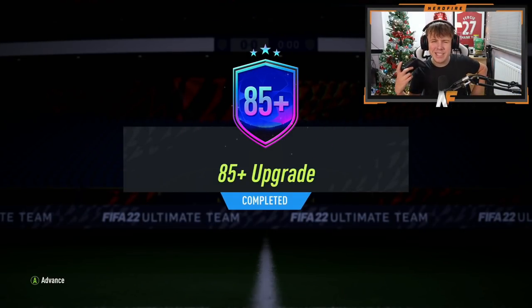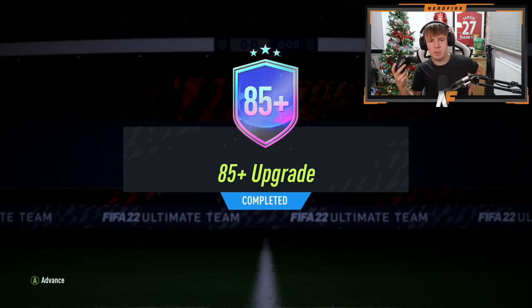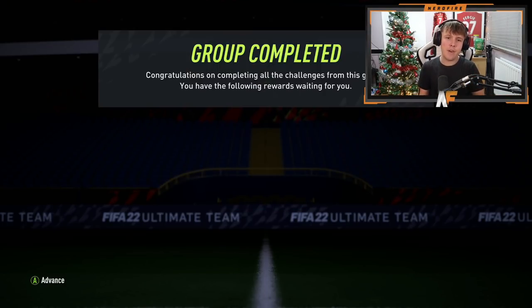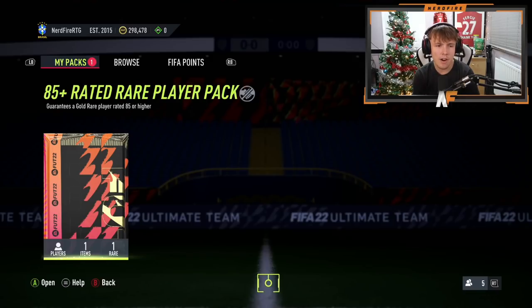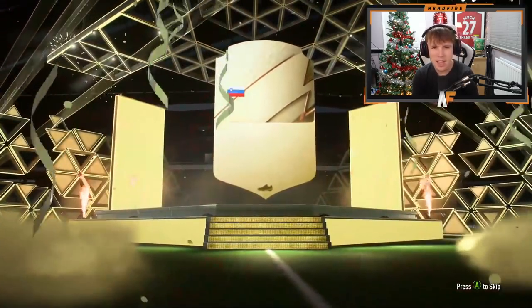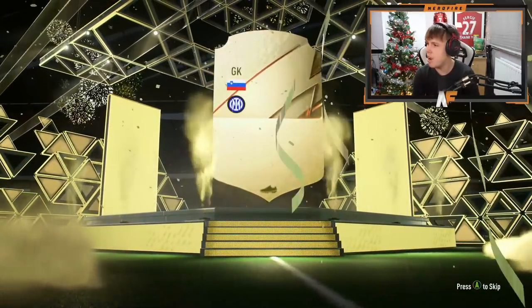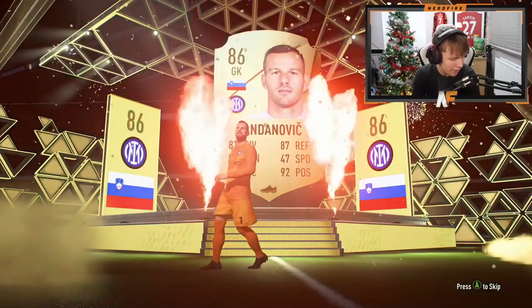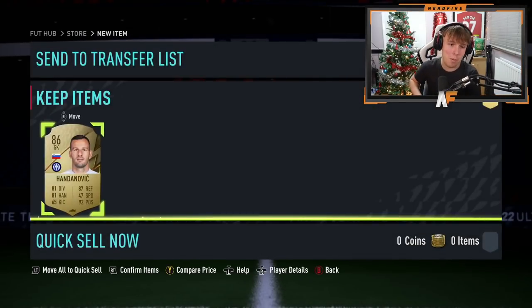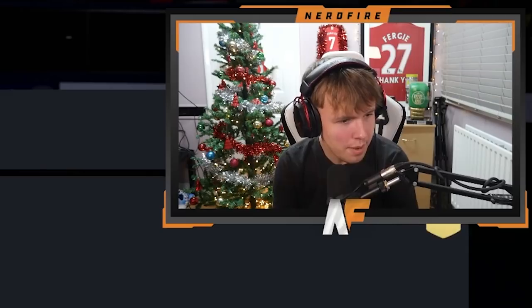Here we go, 85 plus upgrade on the RCG account as well. The 75 plus player picks aren't repeatable — I think EA messed that up. The 85 plus pack gives us a walkout, showing 86 to 88. I genuinely despise that feature — I just want to know it's a walkout, that's all. It's Handanovic. It could be worse, could be a non-walkout 85, but still annoying.